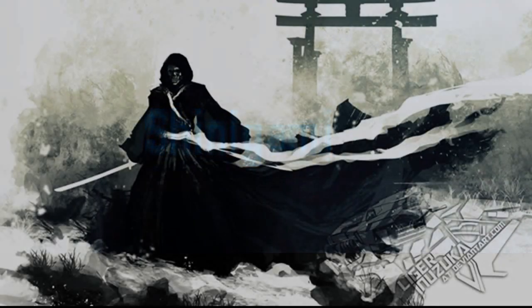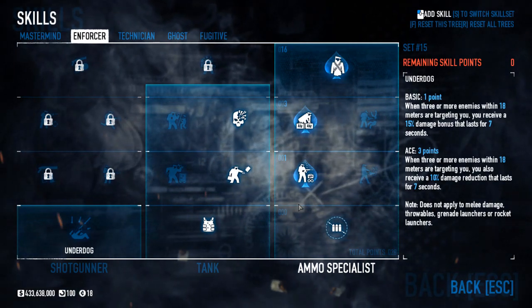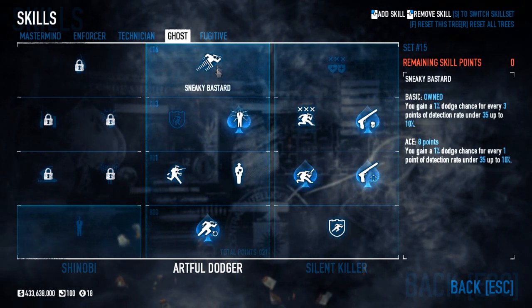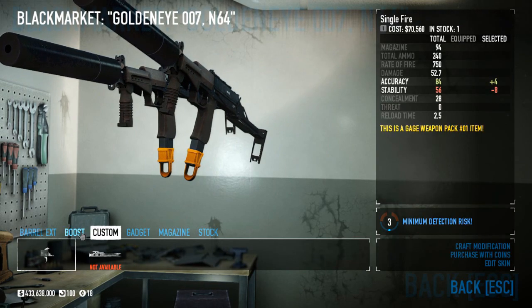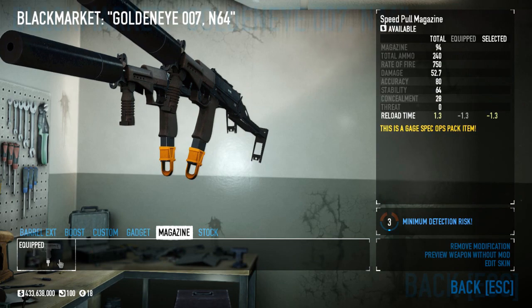For the second build, we've got to start with the name. I dubbed this build Shinigami, after the Japanese deity that invites humans to their death, which I felt was just far too fitting for a build like this. Our core skills include basic Bullseye, Aced Extra Lead Fully Loaded, Aced Steady Grip, Lock and Load with basic Surefire, Aced Shockproof, all the Aced Silencers, basic detection skills, and then Aced Nine Lives, Up You Go, and Swan Song.